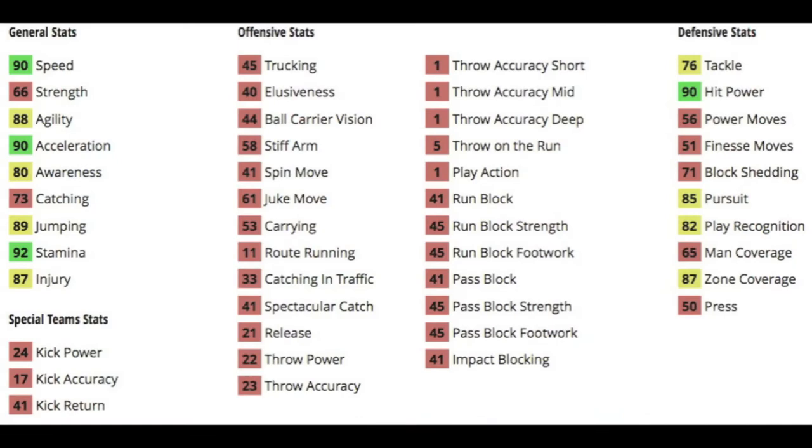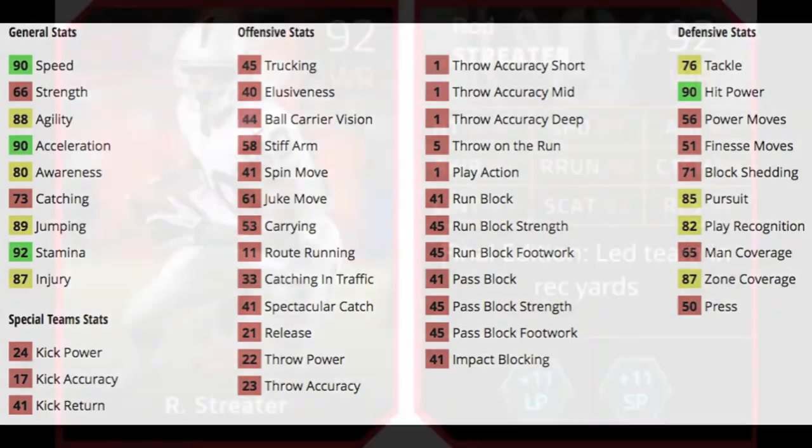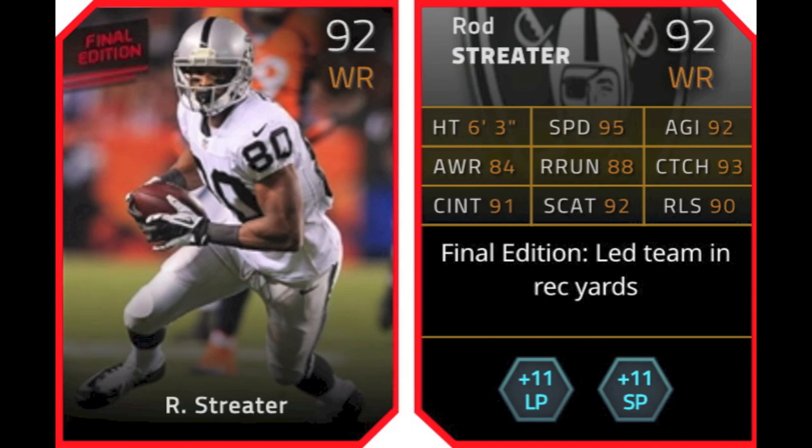So he's got 90 speed, not bad, 88 agility, 90 acceleration, 80 awareness, 73 catching which is not awful — could be worse. He's got 89 jumping, 92 stamina, and 87 injury. For his defensive stats, he's got 76 tackle, 90 hit power which is nice — he can force some fumbles. Block shedding is at 71, so you could blitz him and he could have a chance to get off some blocks. 85 pursuit, 82 play rec, 87 zone, and 65 man — he's not a safety you're going to be able to play any sort of man defense with.